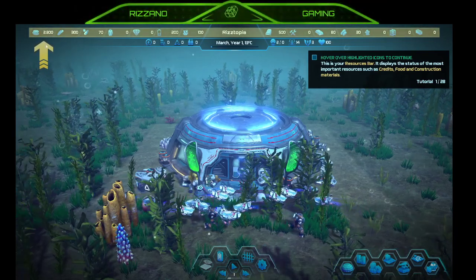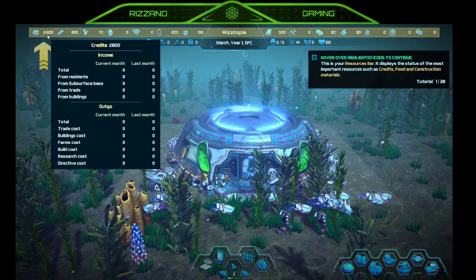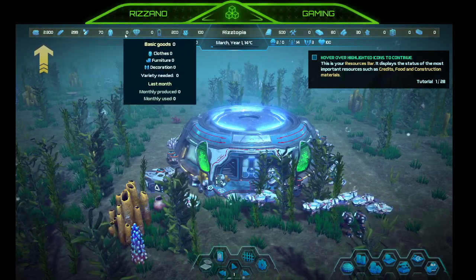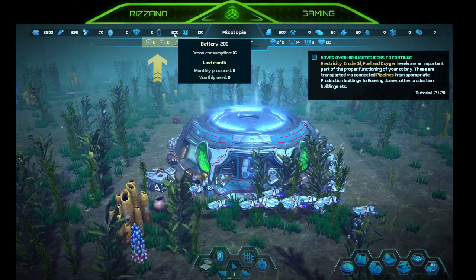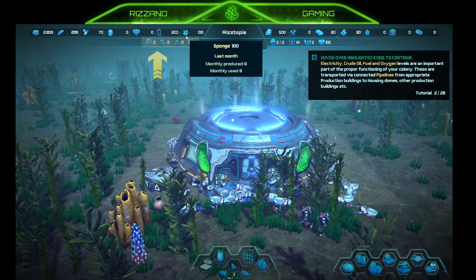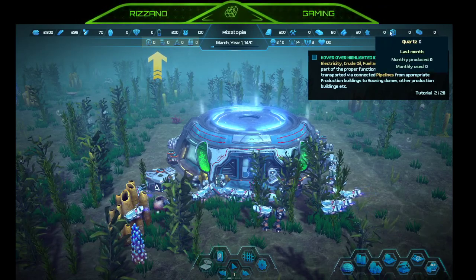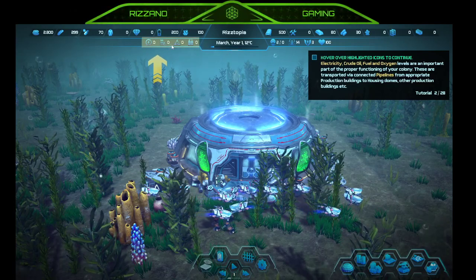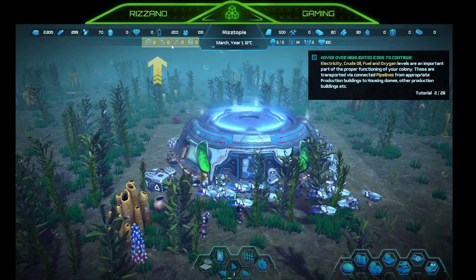Hovering over highlighted icons to continue. This is credits. The resource bar displays the status of the most important resources — credits, food, and construction materials. So that's food, medicine, basic goods, luxury, battery which is drone consumption at 16, sponge, plastics, tools, iron, stone, quartz, glass, and concrete. Electricity and crude oil, fuel, and oxygen levels are important — part of the proper functioning of your colony.